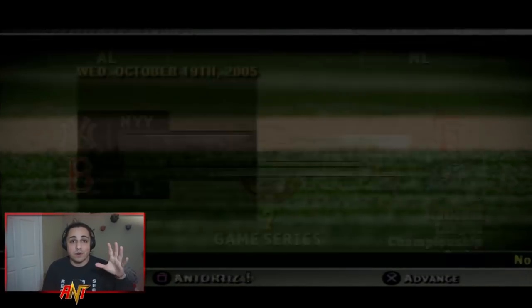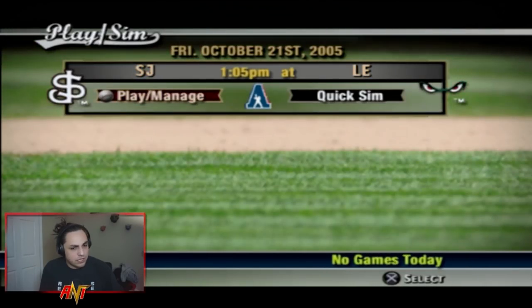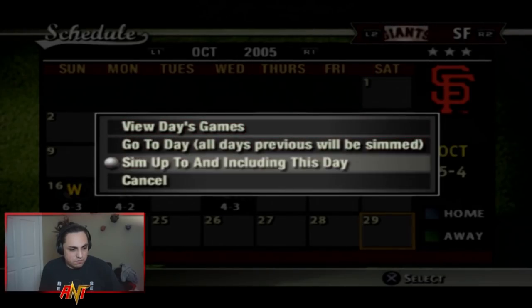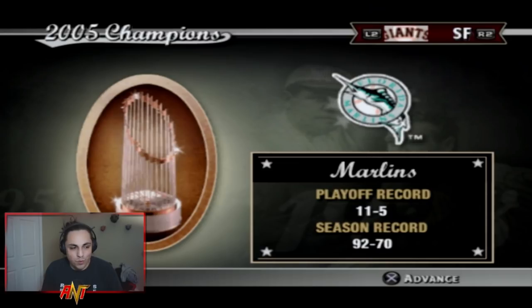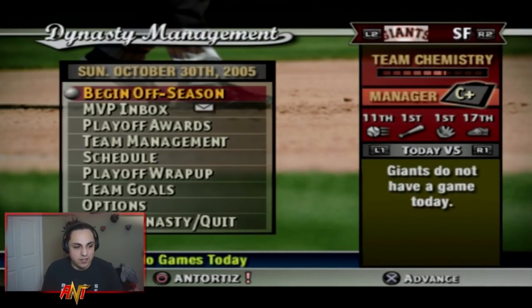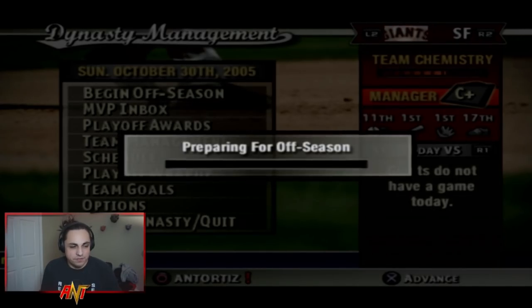It all comes down to the last at-bat: John Dowd gets on, Moises Alou gets on, Pedro Feliz gets out, and Marquis Grissom ends the season. We're eliminated, but we made the playoffs and the NLDS, which is a good start. The Marlins go on to win the 2005 World Series.